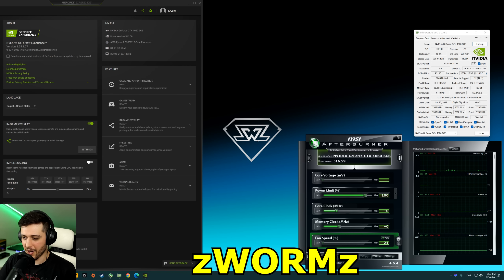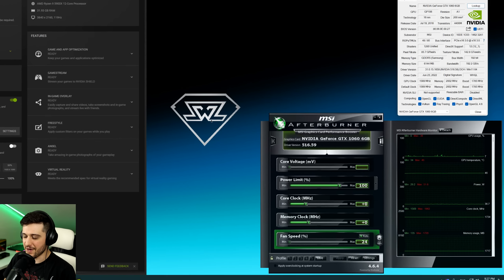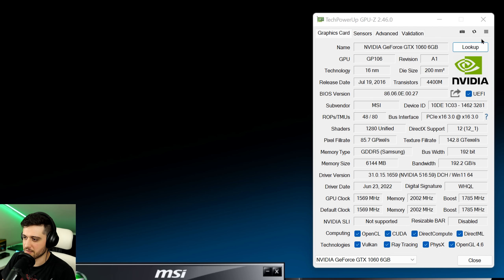Hello guys, Chris here and welcome back to another video. We're gonna be playing The Forest with the GeForce GTX 1060 6GB. This is the Gaming X model from MSI. We're not overclocking it. I'm running it with the latest NVIDIA drivers and you can check out all of its specs here in TechPowerUp's GPU-Z.